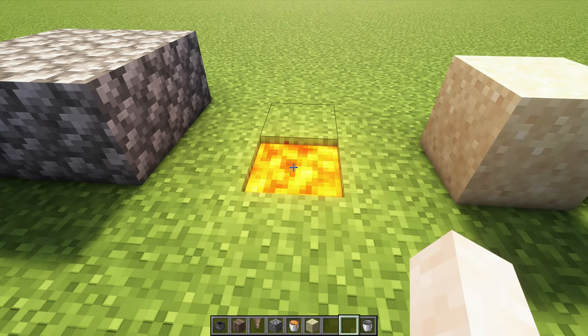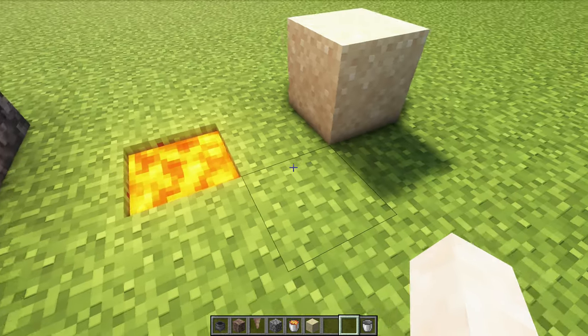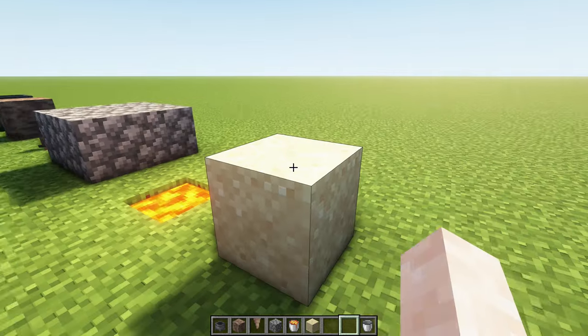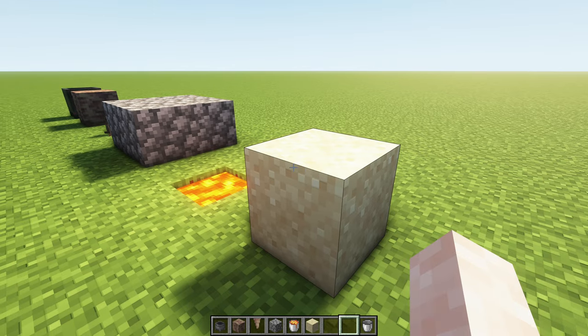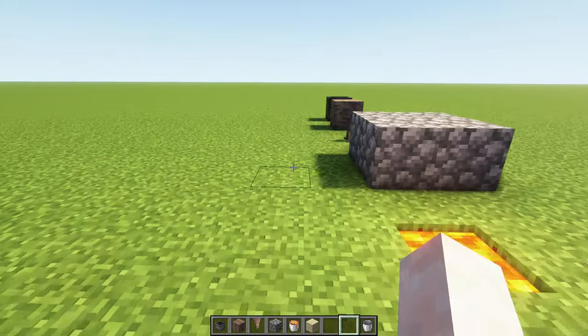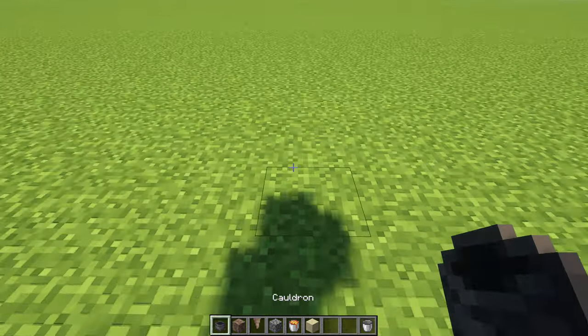We will need one lava source block — obviously in survival you will have that in a bucket — and you will need one additional building block. It can be the same material as the others, but I chose a different one just to show you that this one is actually superfluous; it's only needed to build the generator and then will be discarded afterwards.